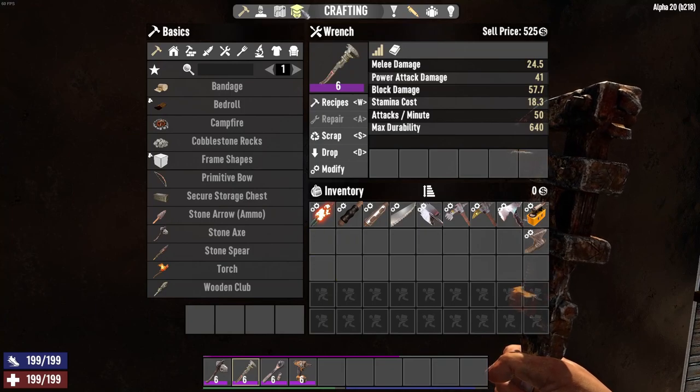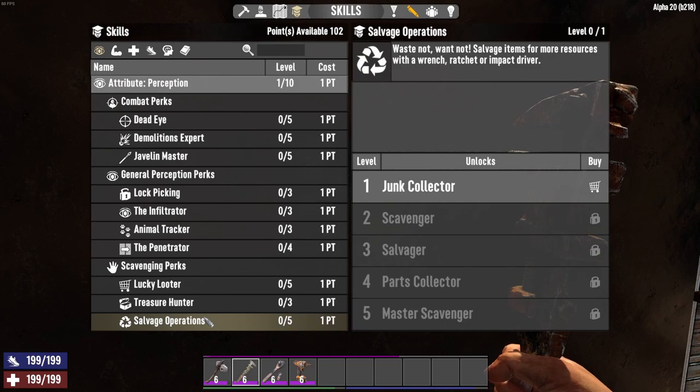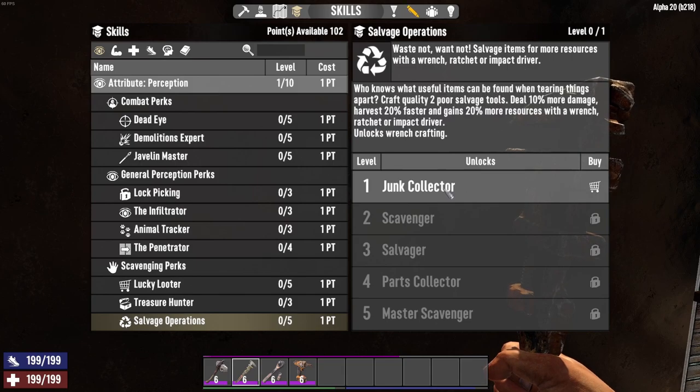Next, let's take a look at skills and perks that we can use to improve our salvage operations. Under perception, there's salvage operations — 'waste not, want not: salvage items for more resources with wrench, ratchet, impact driver.' We start here at junk collector: craft quality two poor salvage items or tools, deal 10% more damage, harvest 20% faster, and gain 20% more resources with a wrench, ratchet, or impact driver. This also unlocks wrench crafting. We already have it available so we don't have to add any points to perception.